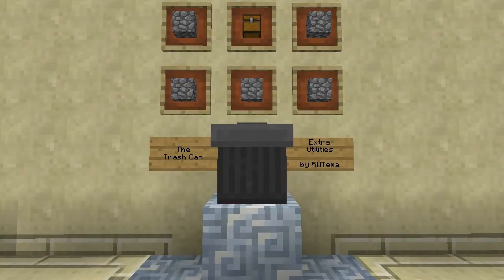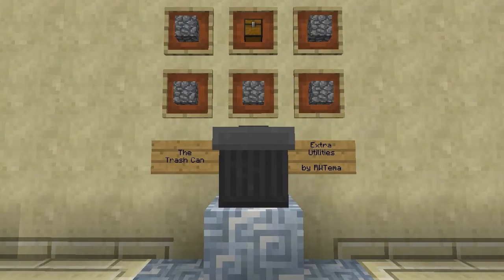The trash can by RWTema in his Extra Utilities mod. Extra Utilities is jam-packed with a lot of things you're probably going to see in an upcoming episode of Hot Blocks. But this one I find really, really important, really critical — it is extremely useful in its everyday usage.